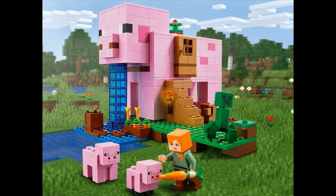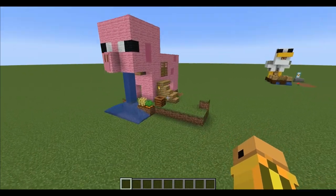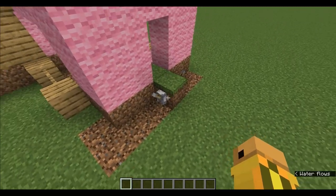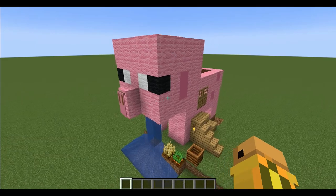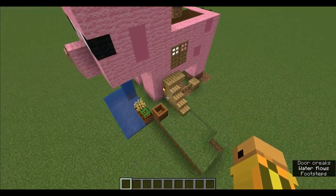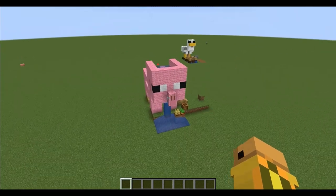Hello everybody, welcome to another Minecraft tutorial. Today we will be building the Minecraft Lego pig house in Minecraft. It's kind of a sloppy build in a fun way — it's got a pig puking water, the door kind of speaks for itself, and it's got a self-destruct lever which I will showcase at the end of the video. It's mostly a one-to-one ratio; I had to enlarge the head and made some minor changes to make the roof a bit higher. I made it as close as I could to the real thing. Without further ado, let's get on to the tutorial.